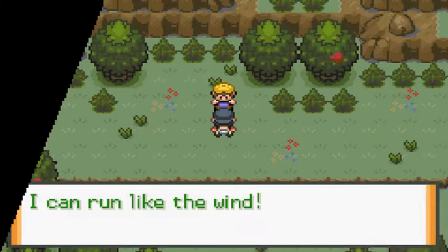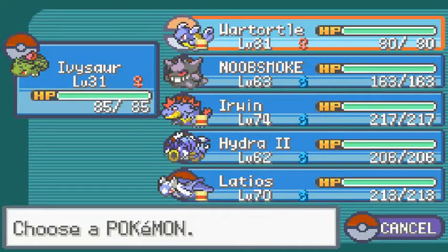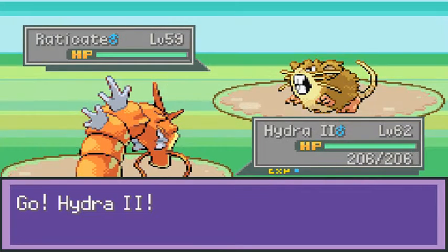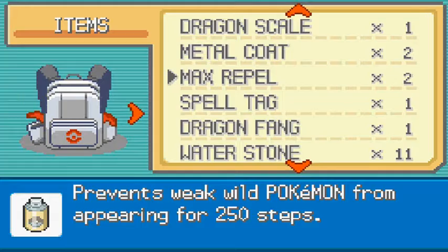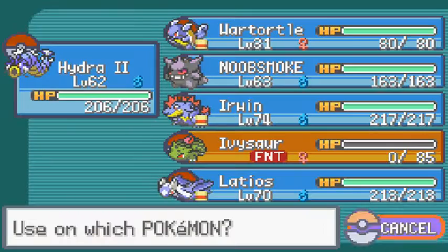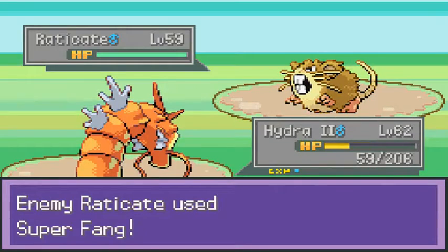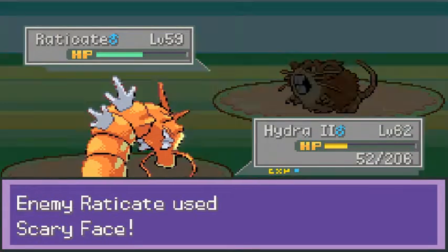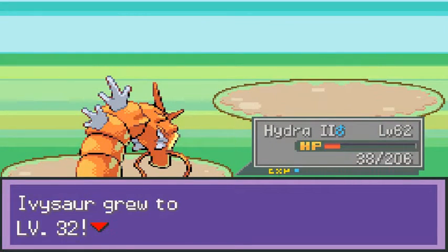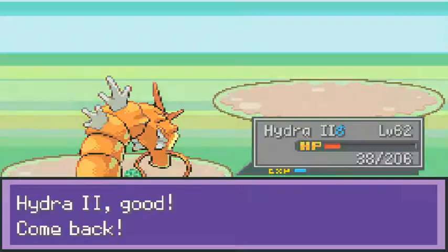I can run like the wind - let's go eradicate! Switching out to Hydra to use Wrap. I got to revive that Pokemon because I don't want just one growing up and leaving the other behind. He comes in with a Super Fang, so let's go with Hydro Pump. Oh crap, this guy is not letting me win. Ivysaur grows to level 32, as well as War Turtle.